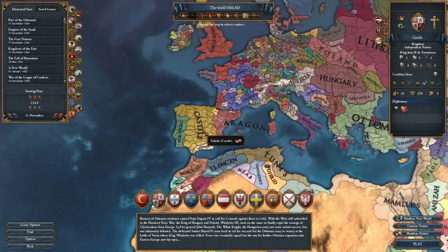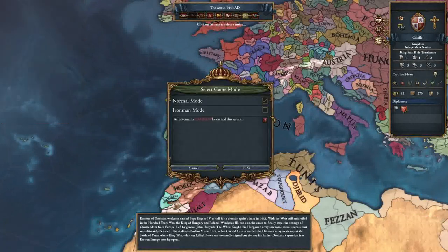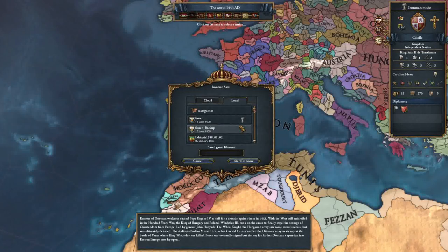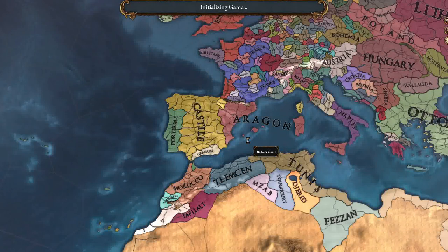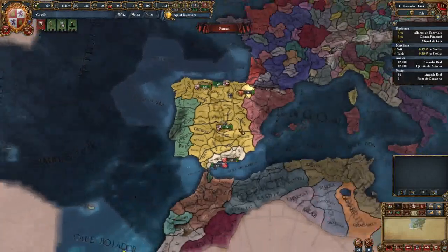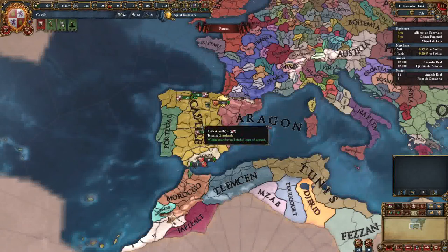Hello everyone, my name is Dwar and today we're going to do a slow-paced, newer player-friendly run of Castile. I've been seeing a lot of people asking for a Castile run or ideas of how to do it. This is a really simple way that I do it. We're going to turn on Iron Man - achievements can be earned. We're not going to restart or save scum if we don't have to.